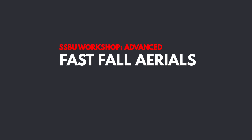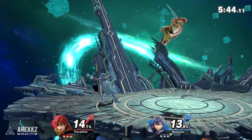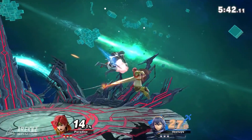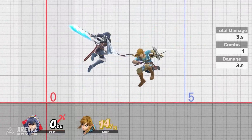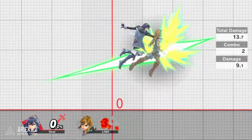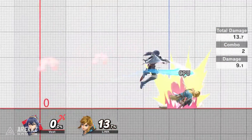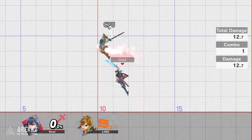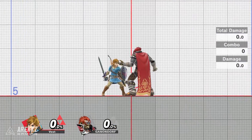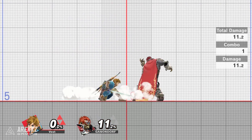Moving on, we have fast fall aerials. When using aerial attacks against grounded opponents it can be a good idea to utilize fast falling for a number of reasons. Fast falling after performing a rising short hop aerial — that's when you hit both jump and attack at the same time — allows you to hit the ground quicker, allowing you to chain attacks together much faster, since hitting the ground cancels the rest of the aerial attack animation. In order to pull this off you have to hit down on the control stick at the apex of your jump.